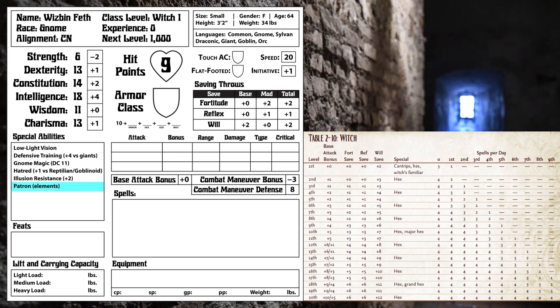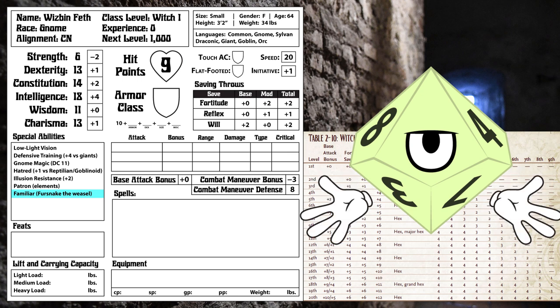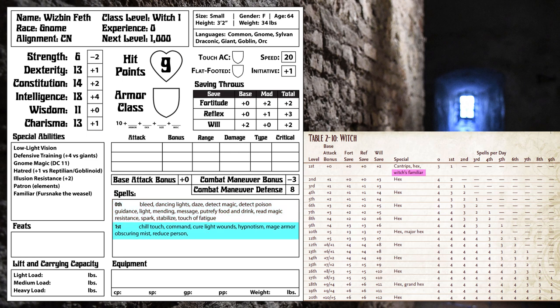At first level we get a patron, from whom we get our witchy powers, and who doesn't really need to be defined beyond a loose theme. We also get a Familiar, a magical animal friend, which is different from non-magical counterparts in a variety of small ways. Familiars provide their master with some kind of bonus — in this case, our Weasel Familiar gives us a plus 2 bonus to Reflex saves. As a witch, our Familiar also holds our spells like a furry spellbook, starting out with all of the level zero spells, plus a number of level one spells equal to three plus our Intelligence modifier.